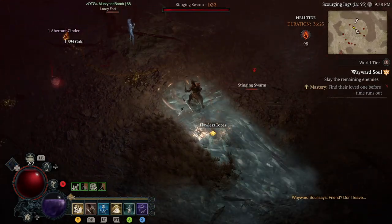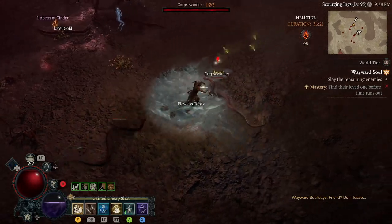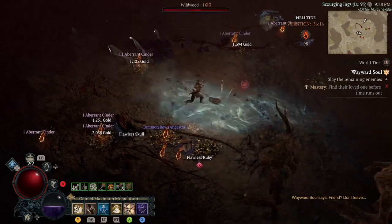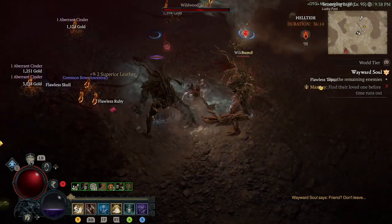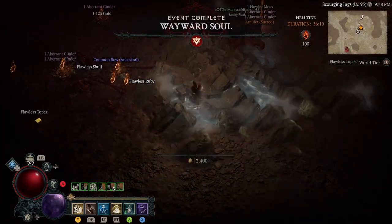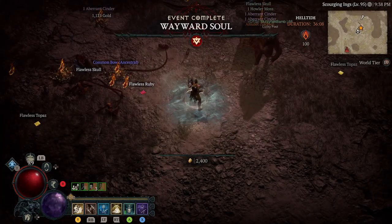Don't complete it — fail it on purpose. Then get in the circle and get out to spawn infinite waves of enemies. Simply complete two thirds of this activity and fail it. It's as simple as that.